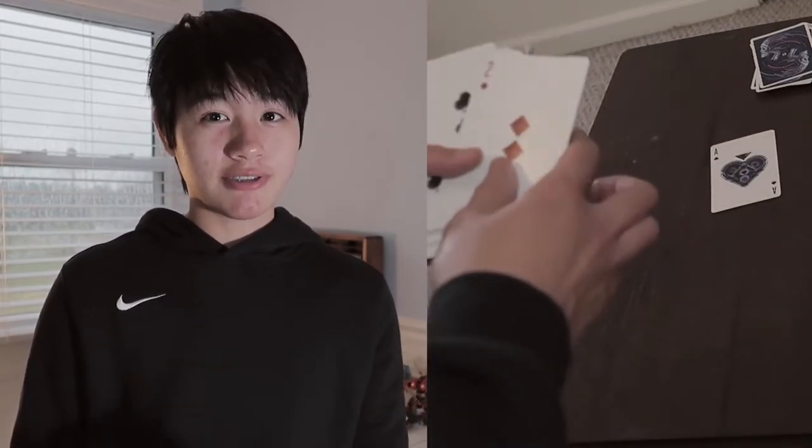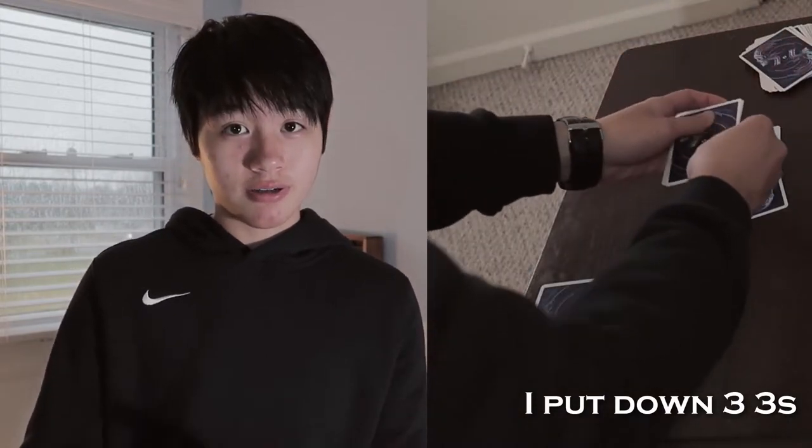You deal out the whole entire deck evenly to each person playing. To start, someone needs to lay down the Ace of Spades, and then the person to their left starts the actual game by laying a 2 face down. They can lay down however many 2s they want — up to 4. So if they have one 2, they put down one 2 and say 'one 2.' If they have two 2s, they place down both and say 'two 2s,' and so on up to four 2s.